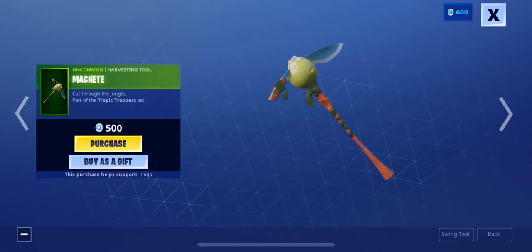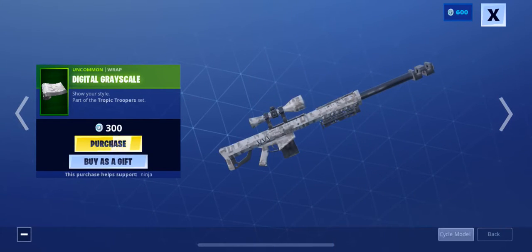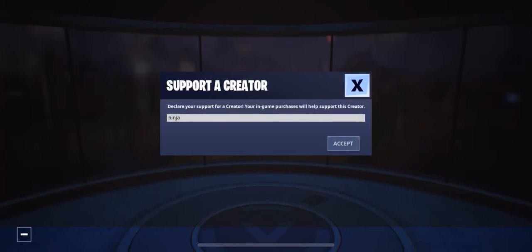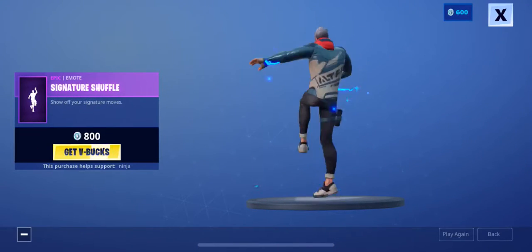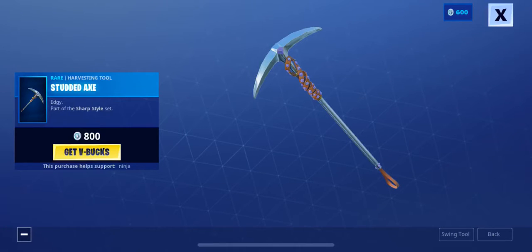Bad Shawty harvesting tool is back. The Shopper Glider is also back. They could go great — Scale Wrap. This is kind of not a good wrap in my opinion. Signature Shovel is back, and the Stubs Axe.